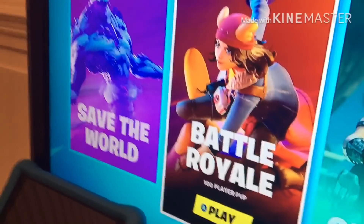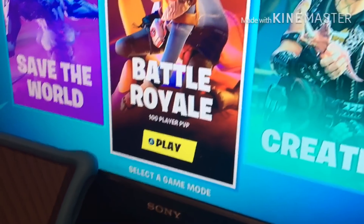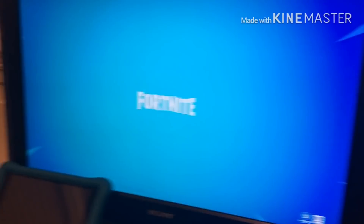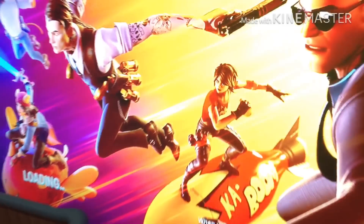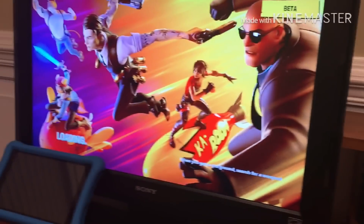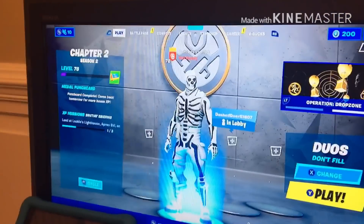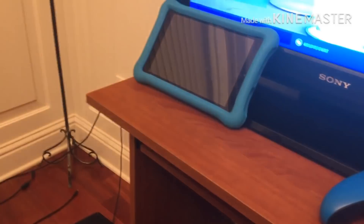So my Fortnite has loaded. My Save the World needs to stop being stupid. And once you have done that, wait for it to load. And then first you guys want to click Y one time. Just Y one time, that's all you need to do. And there you guys have it. Your Fortnite will not take too long. It was a glitch that happened to me like five times. And yeah, that's how you fix the glitch.